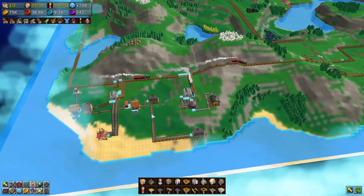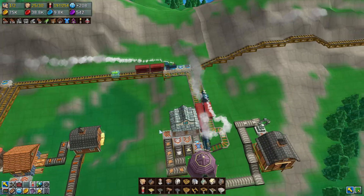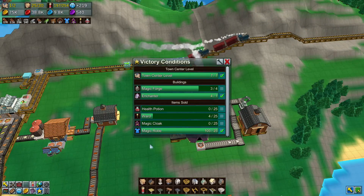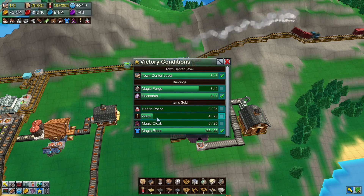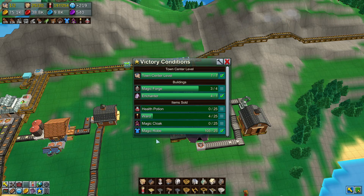We are on Mission 5. We just got a couple things patched in. Let's check our victory conditions. Magic robes are done, wards are on the way. Magic cloak and health potion are the last two pieces we have to deal with.